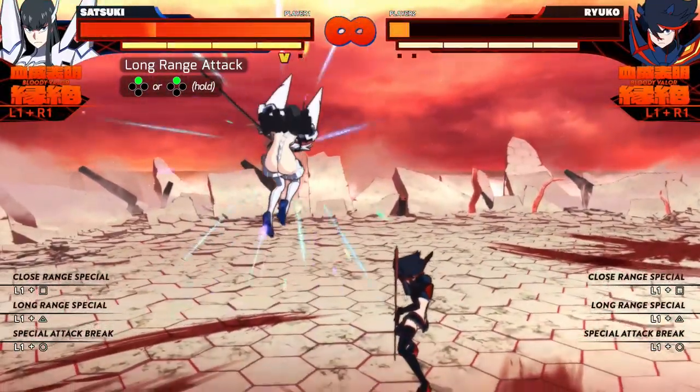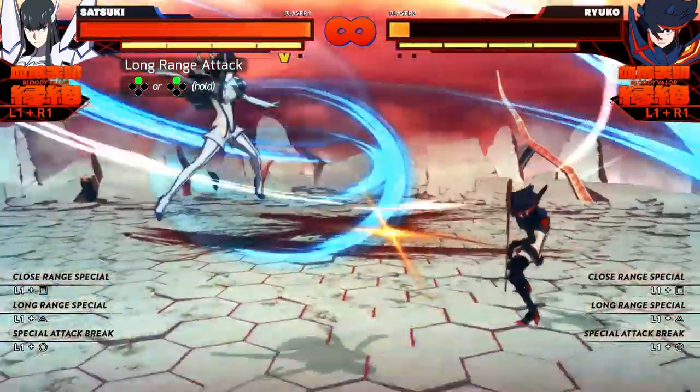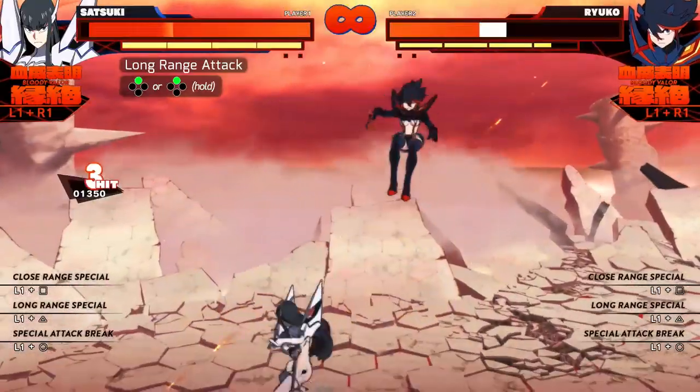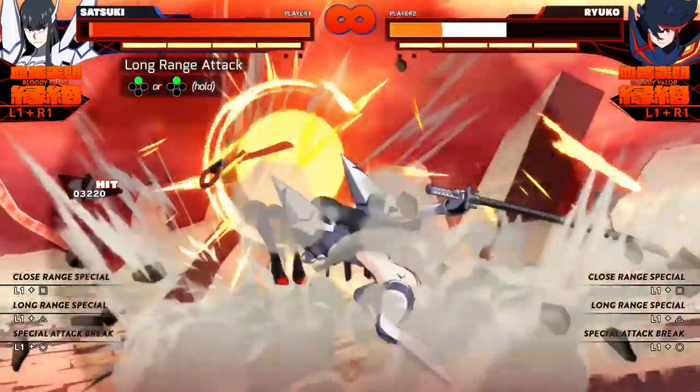If you use this close to your opponent you'll hit them with your sword first before the projectiles even show up, like a close range attack — but that's not really what this attack is for. If your opponent gets hit by these projectiles you can pull off some crazy combo starters that deal insane damage. That's a bit situational but do keep it in mind, because you will just melt your opponent's health bar.